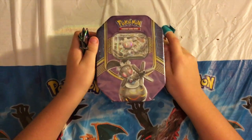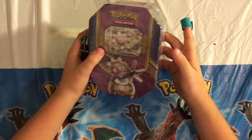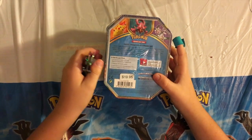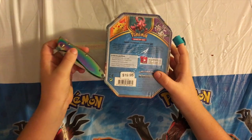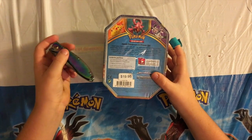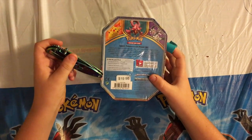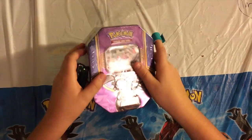Hey guys, today I'm opening up a Magearna EX tin. This is a really cool tin because it comes with a special foil EX card — a Pikachu EX, a Volcanion EX, or a Magearna. We're getting the Magearna. It comes with four Pokemon TCG booster packs and a code card that lets you unlock a deck with Magearna.